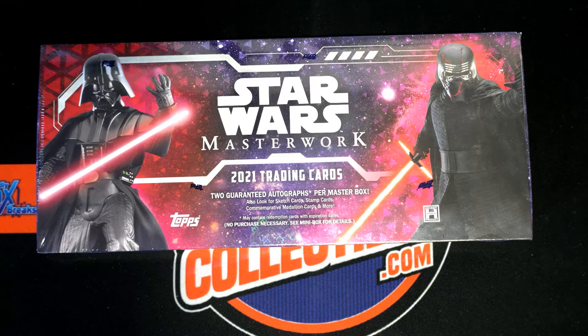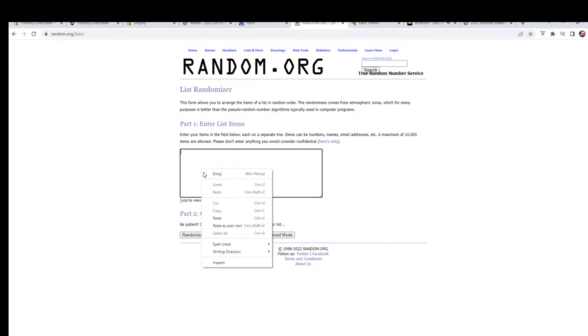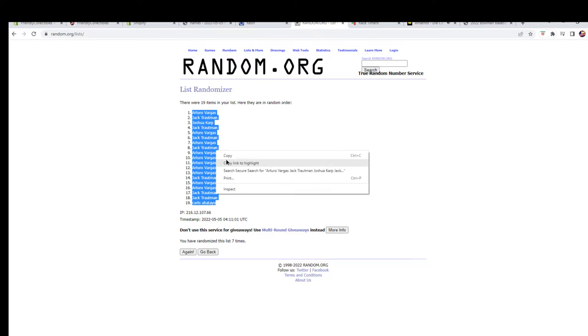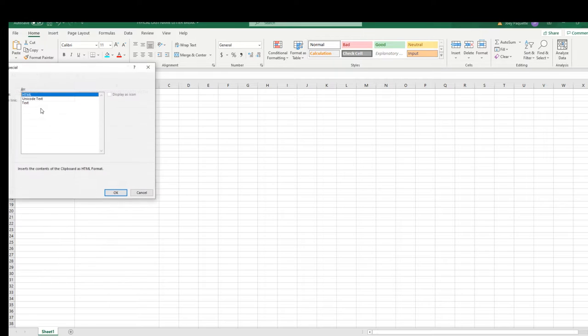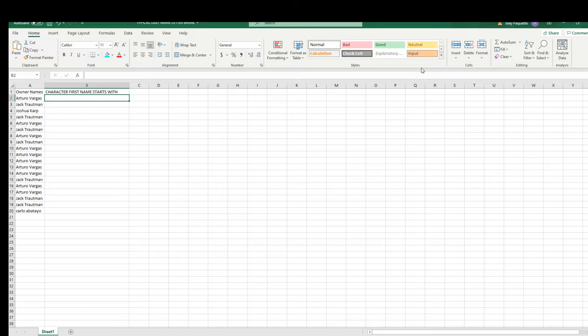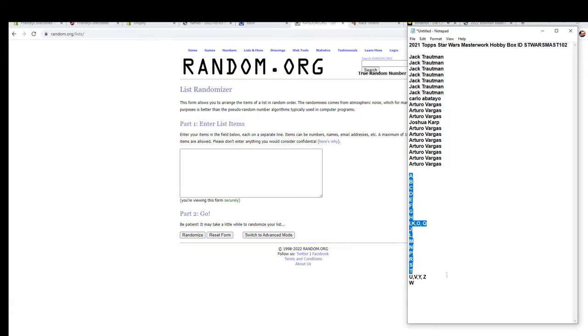Alright, this is 2021 Top Star Wars Masterwork, and this is box number 102. We got Jack T down to AV — 19 flip names and letters, 7 times each. I'll write AV to Carlo. Alright guys, this is going to be characters' first name starts with, okay? Masterwork has a lot of moving parts to it, I'll show you in a second.